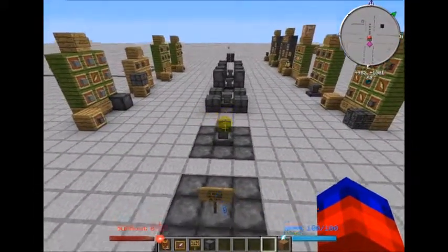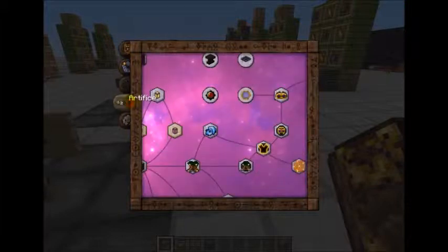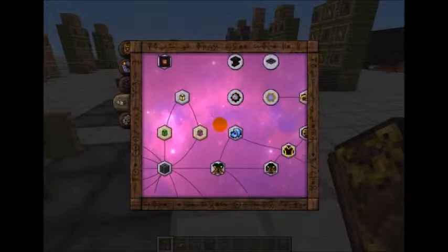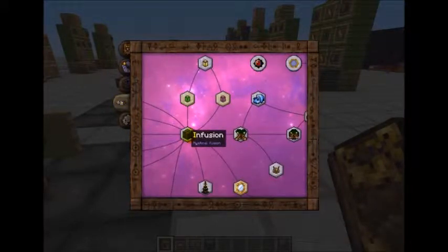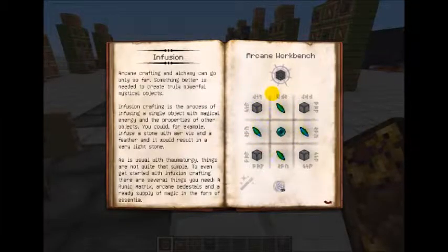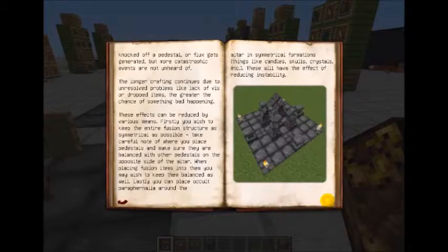Today we are going to start talking about the Infusion Altar. I will be showing everybody where we are in different sections of the Thaumonomicon. Under Artifice is where we are going to be working today, inside the Infusion section, which talks about how to make a Runic Matrix, an Arcane Pedestal, and how to put it all together to make a Runic Infusion Altar.